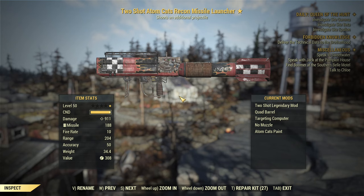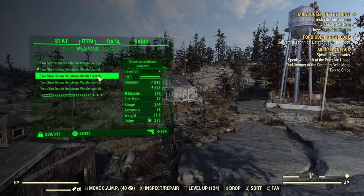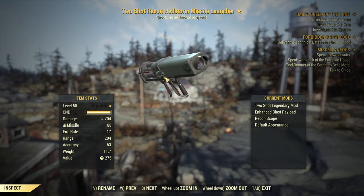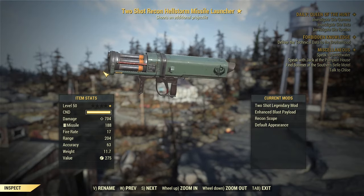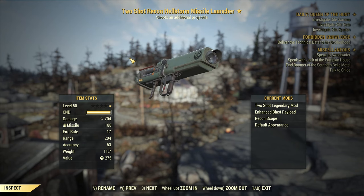Hey fellow Vaultwarers, it's AngryTurtle and welcome to another episode of Turtles Lab. Recently, as we received all those fixes to explosive damage and energy damage calculations, plus on top of everything we are getting modifications for the Hellstorm Missile Launcher with Minerva — you're probably already aware about it — is Minerva leaving?